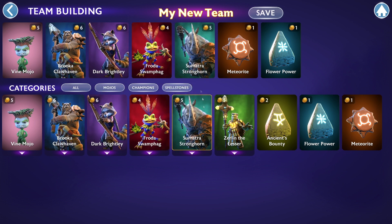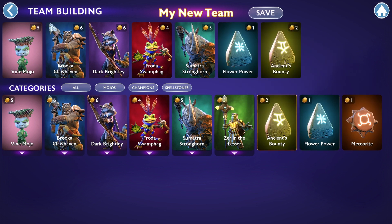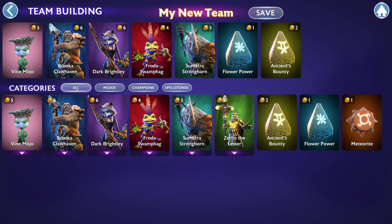This is done for any Mojo, Champion, or Spellstones to make my own unique composition and team. You'll also see, next to Categories, is a series of tabs to click on. As the name suggests, you click on one of these tabs and it will sort your list to show you only that category. This can be useful once you unlock most or all of the available Mojos, Champions, and Spellstones.